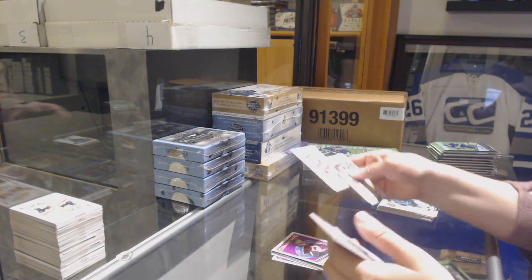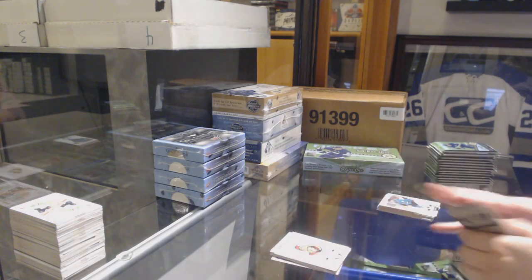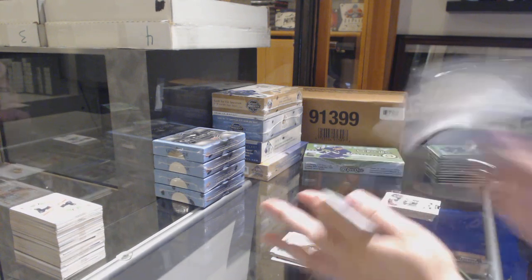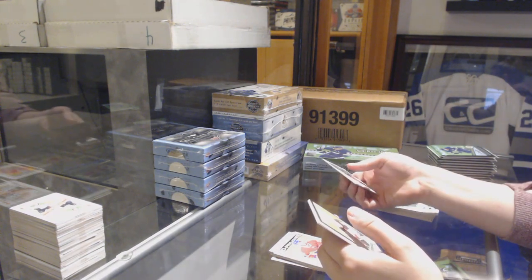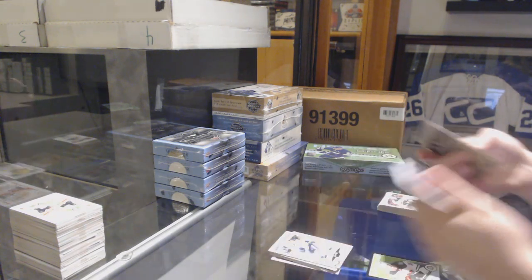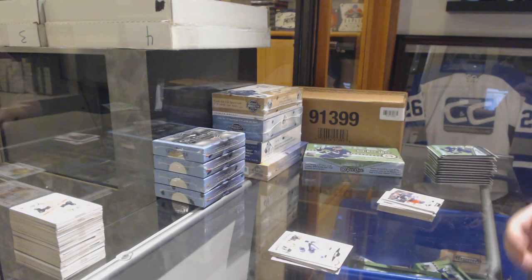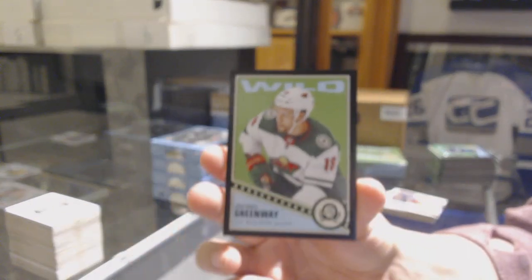Retro Colin Wilson for the Colorado Avalanche, playing cards of Seth Jones for the Blue Jackets, and a team checklist for the Ottawa Senators. Retro for the Montreal Canadiens — Ryan Poehling — marquee rookie for Nashville of Dante Fabbro, and a black border number to 100 for the Minnesota Wild — Jordan Greenway.